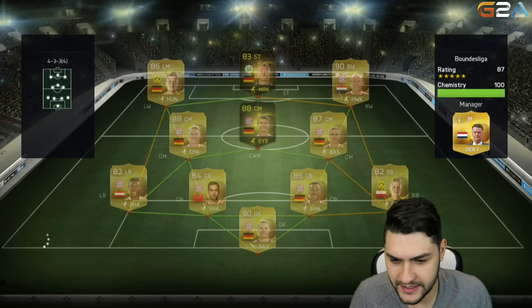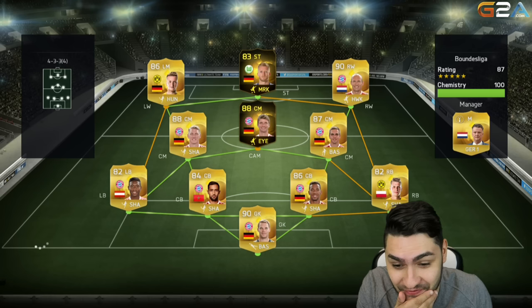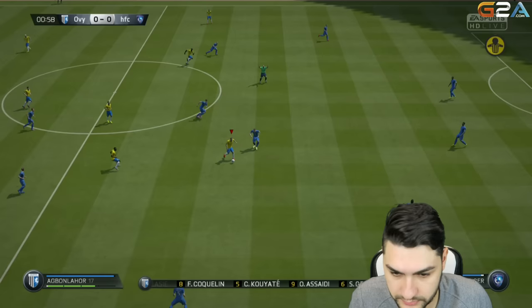Let's jump into our first game. Our opponent is using a 4-3-3 attacking with Shirley as a striker and Royce and Robben as wingers. Such a good team — it will be difficult for me to face.